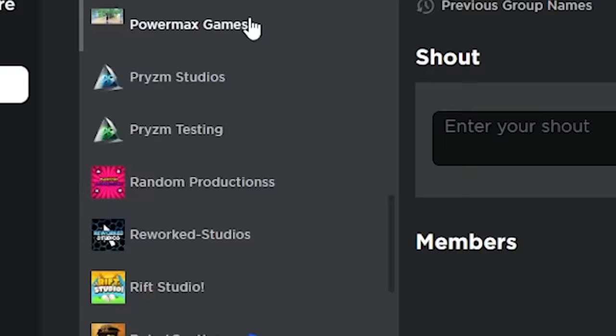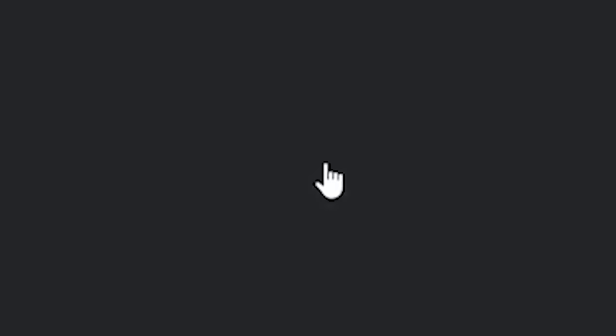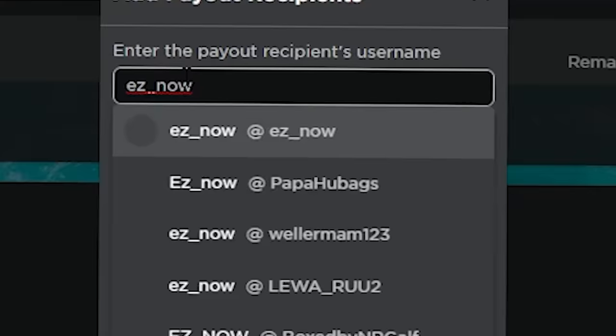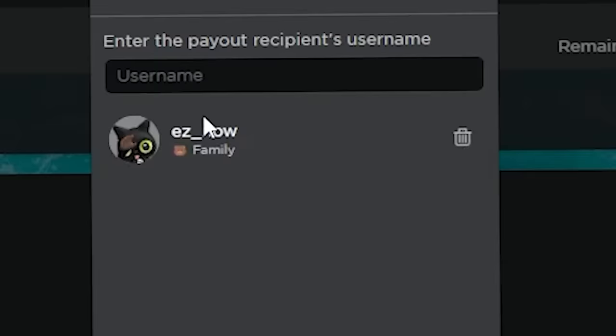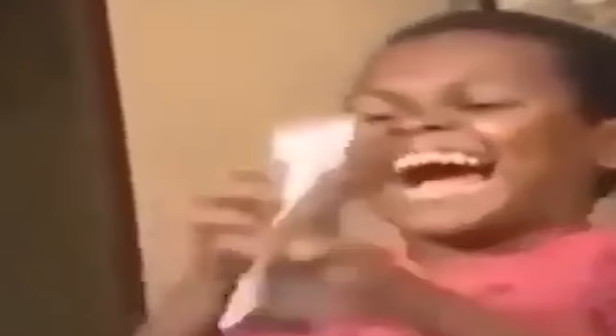Is he in my group? He is! Oh my god, I thought he wasn't. That's crazy. Since he's in our group, I'm going to be getting some Robux real quick. Don't forget to buy some Ted with family drip. I just sent him the Robux — now he has 1,400.